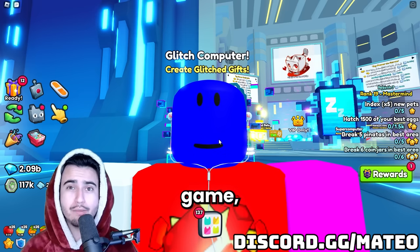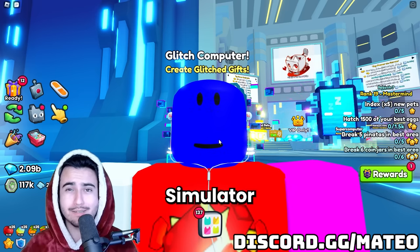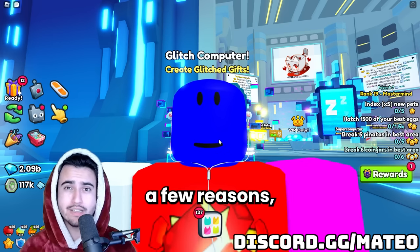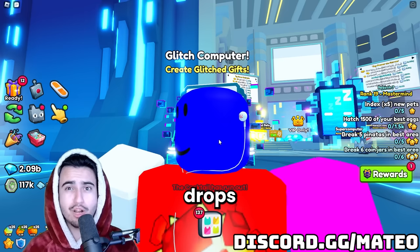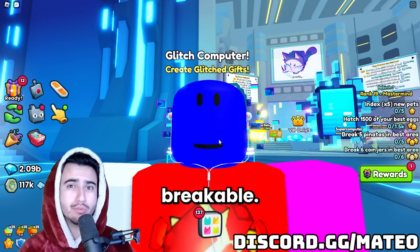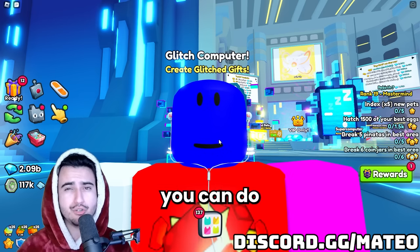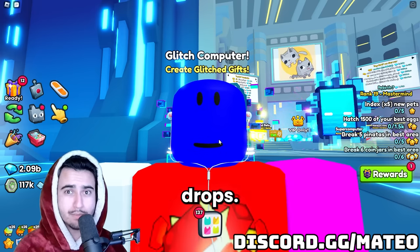If you are new to the game, you're probably wondering why damage is really so important in Pet Simulator 99. Damage is super important for quite a few reasons, but probably the main reason is that your item drops as well as your diamond drops are all calculated by how much damage you are giving to that breakable. That's why you want to be doing the absolute most damage you can so you get the most diamonds and drops.